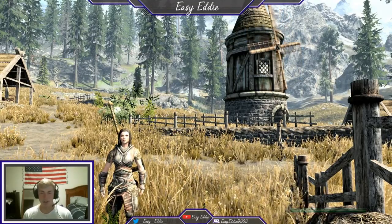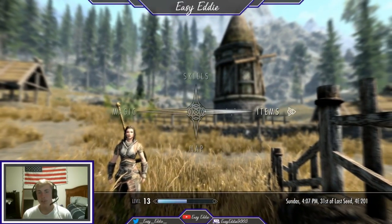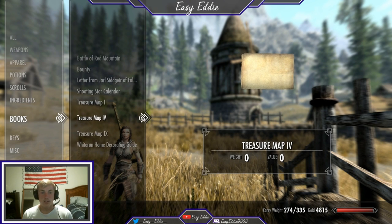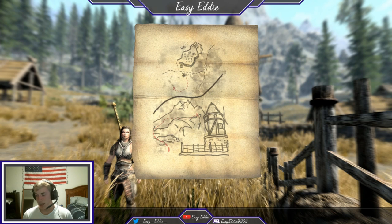Welcome to a new Skyrim video. In this video I'm going to be showing you where the treasure chest is for Treasure Map IV. I found it in Redoran — it's a bandit cave near Whiterun.